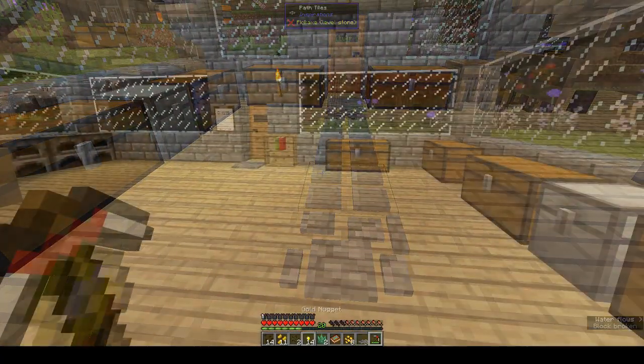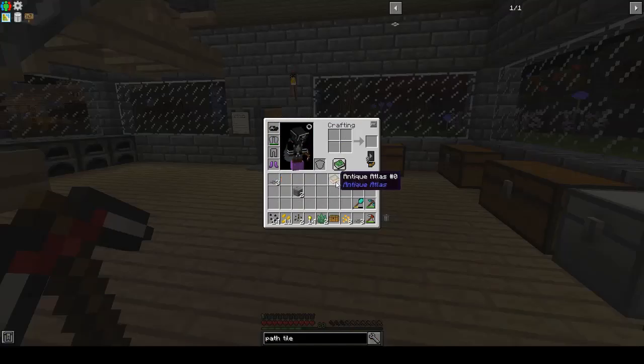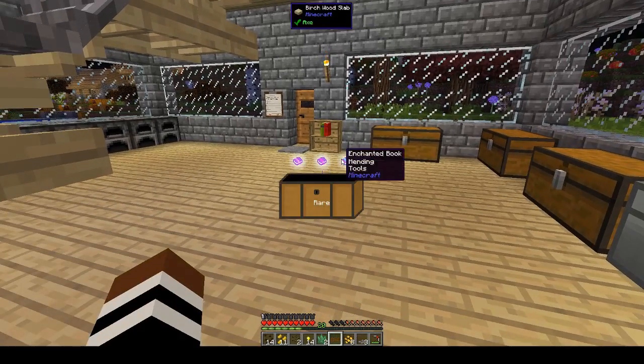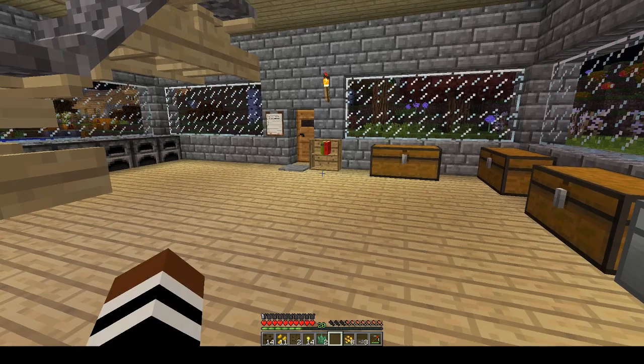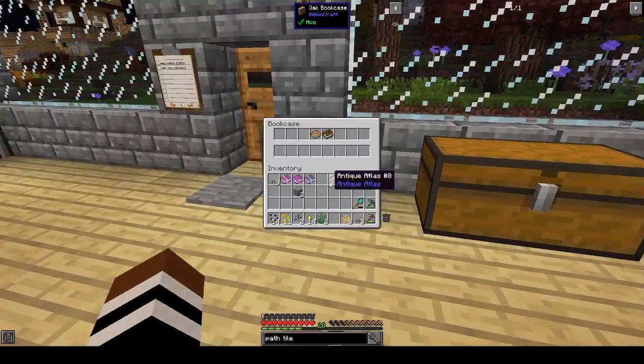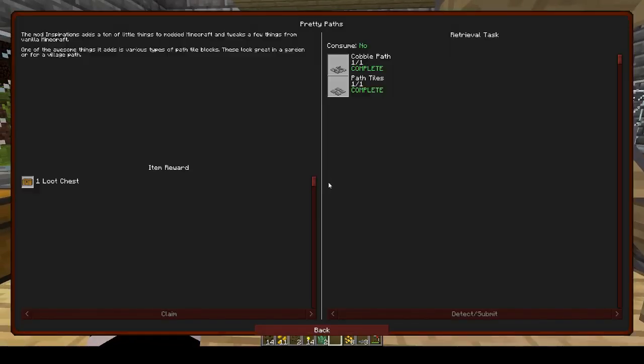Let's take our loot chest and open it. Mending — nice! Efficiency 4 and Digger. Mending tools — and I'm breaking three tools. I don't know why it has Digger and whatever underneath it, that makes no sense to me. But they're enchanted books, we'll take them and put them in our bookcase. And put our atlas in there as well.